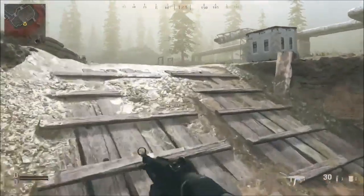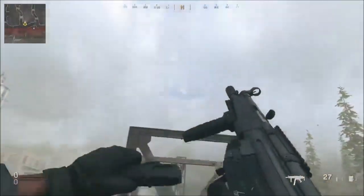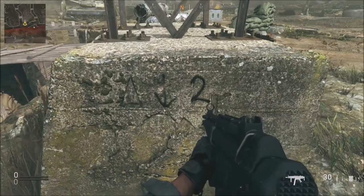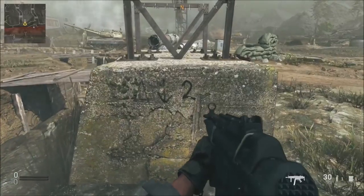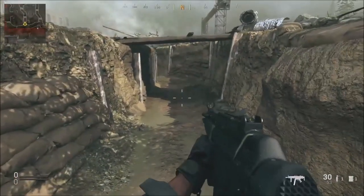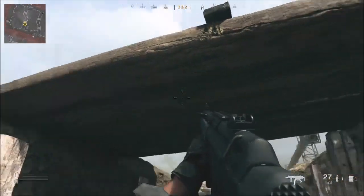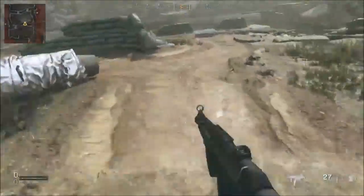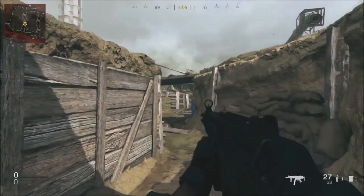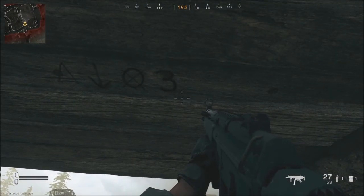To get the fourth number, head over to this big concrete slab — the one that once had something attached to it — and the number is two. Then move left, go down into this trench, and run over these little trenches. The first one is not the one you want; it's the second one, and the number there is three. Now we have all five numbers.